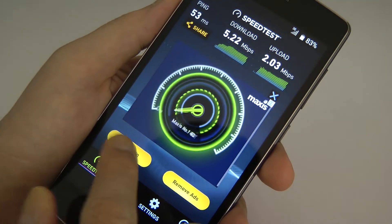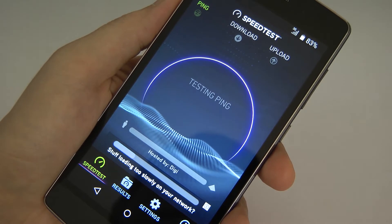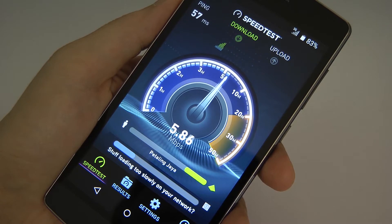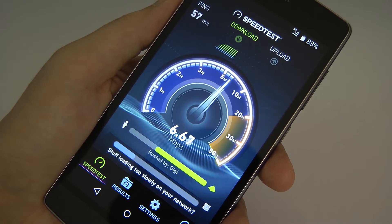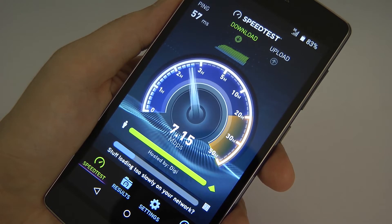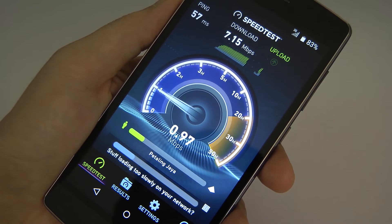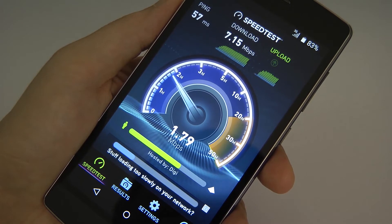Let's try again to reconfirm the speed. Getting a little bit better download this time — around 6 to 7Mbps. But the ping is still quite high compared to 4G. And around 2Mbps for upload.